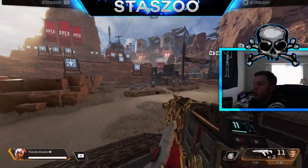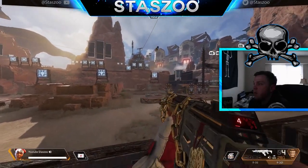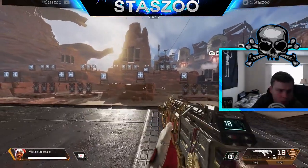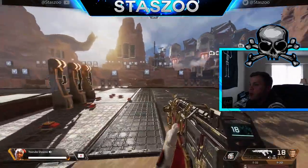Now the fast weapon swap again. Alright guys, so not only can you do this fast swap on the ground, you can also do it in the air.